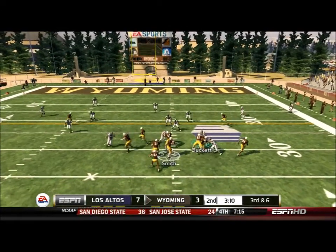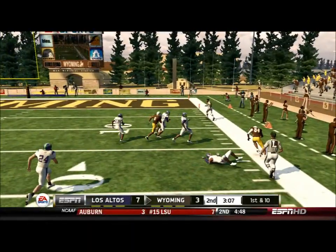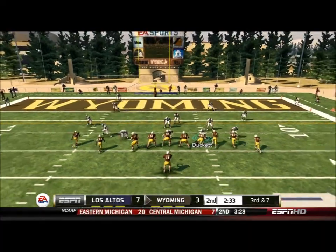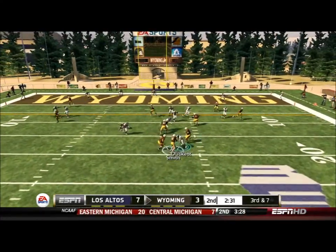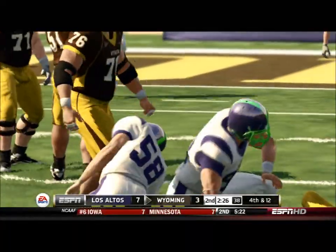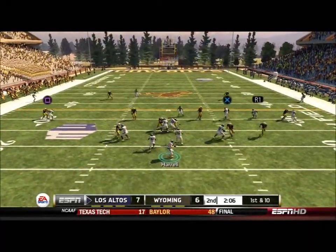A couple of plays later it's 3rd and 6. They pass it to Norman for a first down and he almost breaks it but steps out of bounds. A couple more plays later on 3rd and 7, we stuff Smith before he gets the opportunity to run. It brings up 4th down and it's another field goal, so now it's 7-6.